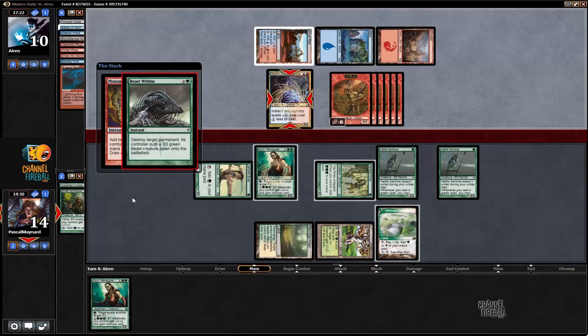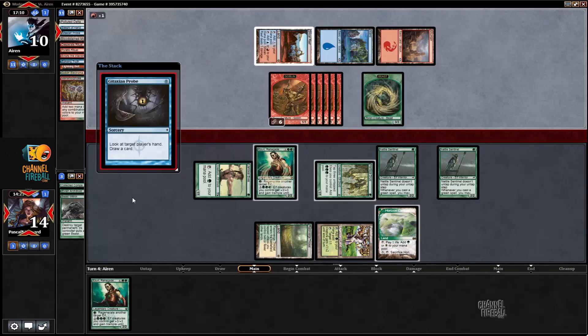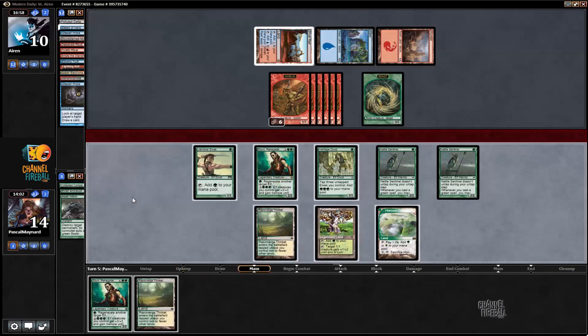It's possible I should have just killed the land to make sure, but it's possible he would have gone crazy with Pyromancer Ascension too. I think I'm fine just keeping my Beast Within in hand. It's kind of awful if he actually has a Grapeshot because we gave him one more storm count, but he only has like two Grapeshots in his deck, so it's not that bad. We ended up doing nothing with the mana.